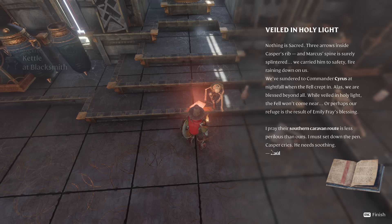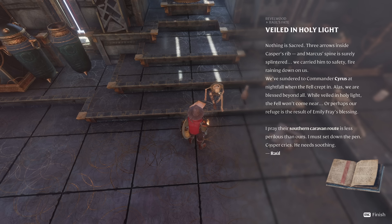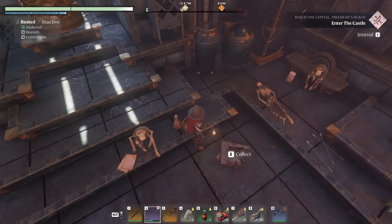There's another little thing to read: 'Veiled in holy light. Nothing is sacred. Three arrows inside Caspar's ribs, and Marcus's spine is surely splintered. We carried him to safety. Fire raining down on us. We've sundered to Commander Cyrus at nightfall when the fell crept in. While veiled in holy light, the fell won't come near — or perhaps our refuge is the result of Emily Frey's blessing. Raoul.' So that was her friend, and clearly he brought the kettle with him.